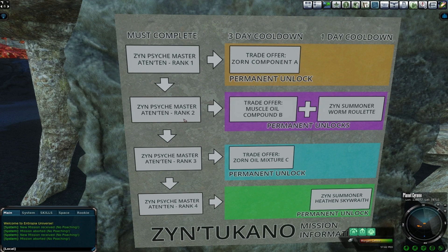That takes us to rank two. For rank two, you have to collect 10K sweat and turn in 20K. Come up with an additional 10K to turn in 20K, and it will give you 2.05 ped of sweat gathering skill. They also have a trade offer on this one: turn in 18 muscle oil compound B's and you'll get biology skill.